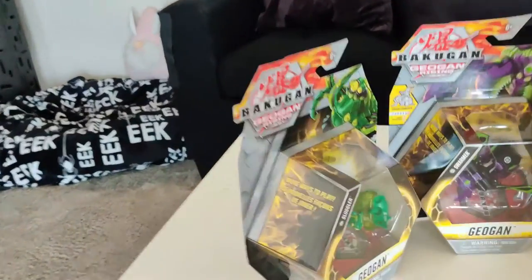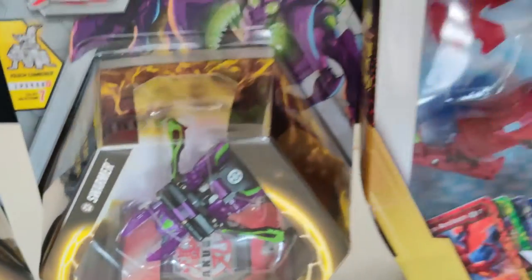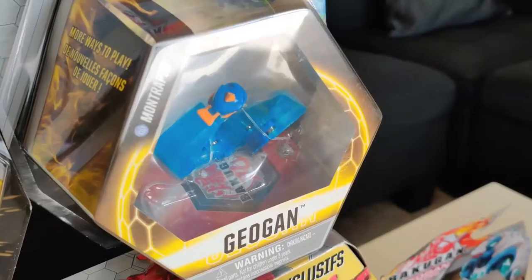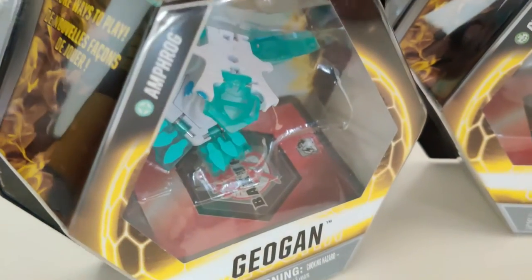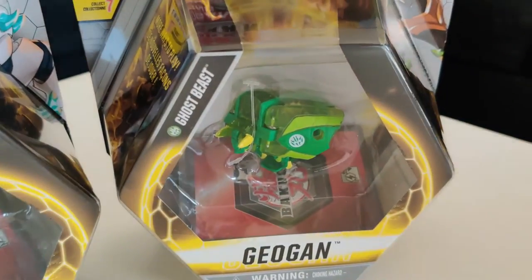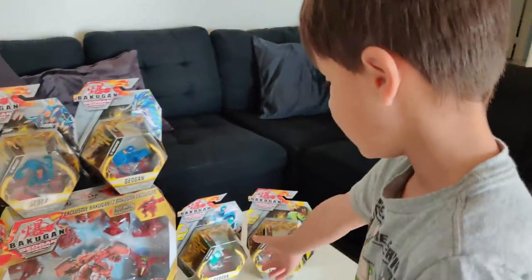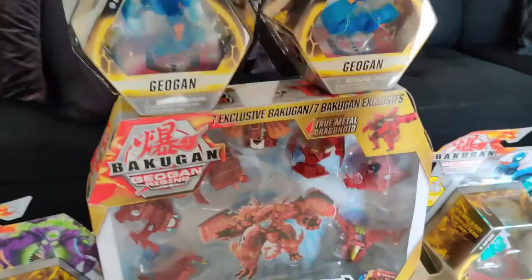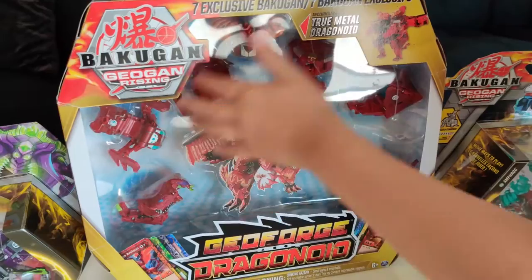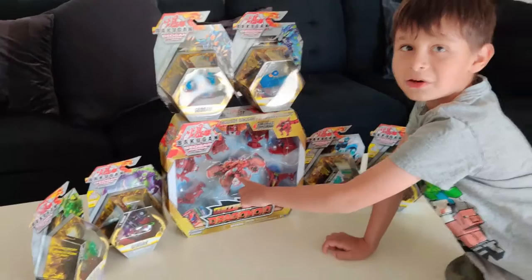Their names are hard to pronounce. We've got Slugger, Swarmer, Mustacect, Mantrapoo, Amfrog, and Ghostbeast. And the last one — this one doesn't have a single name because it's got a bunch of them. It's the Geoforce Dragonoid set. You can use all of these by themselves or combine them all to create this giant one.